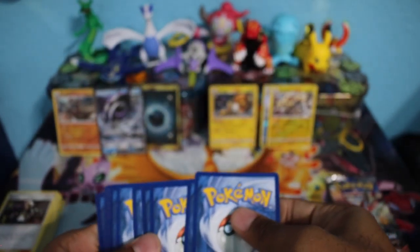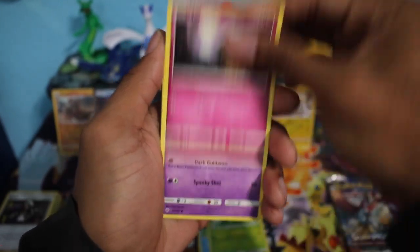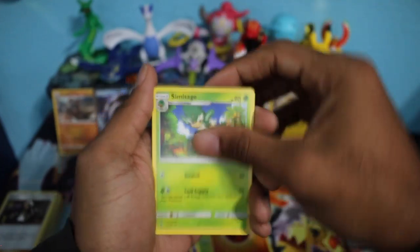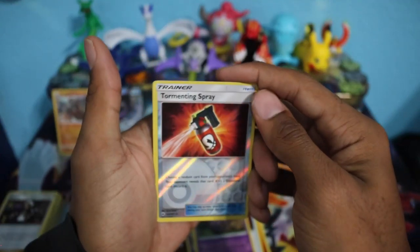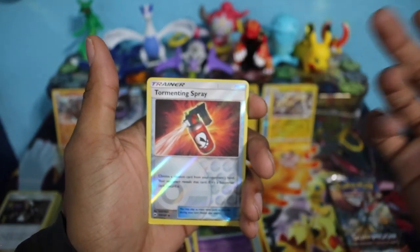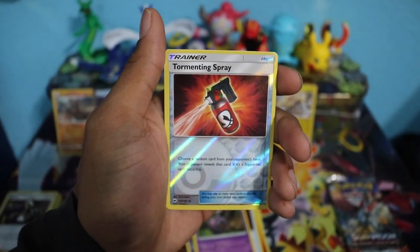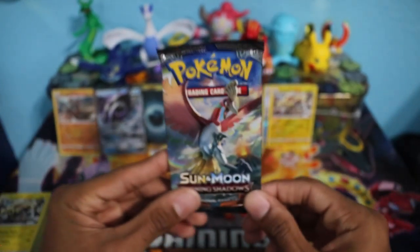Here we go on pack seven. Cards include Merill, Caterpie, Morelull, Duskull, Oddish, Fire Energy, Samsara Sage, Tormenting Spray, Whirlipede, and another Tormenting Spray Reverse Holo Uncommon. Last but not least we have an Electivire Non-Holo Rare. So we are down to our last pack.